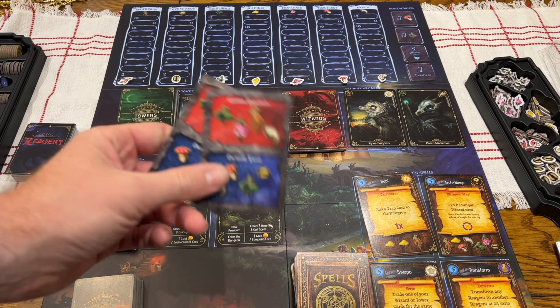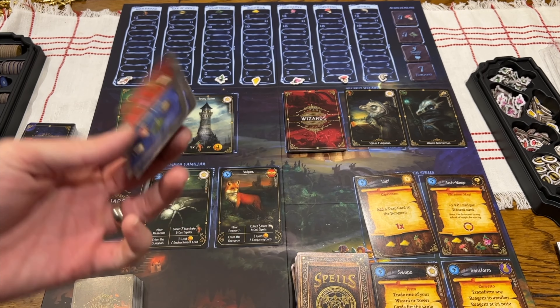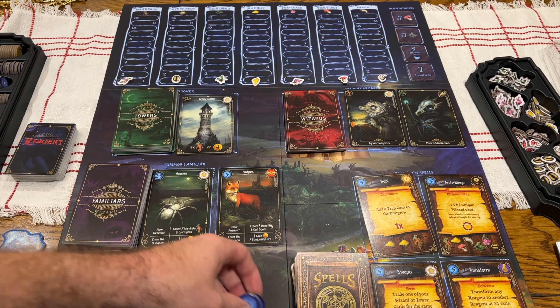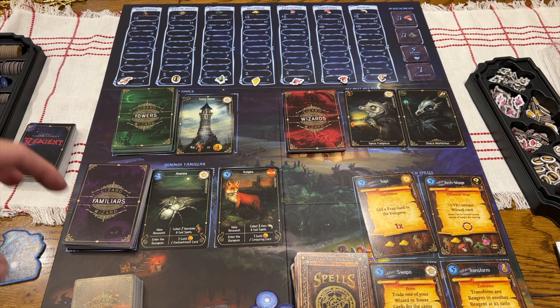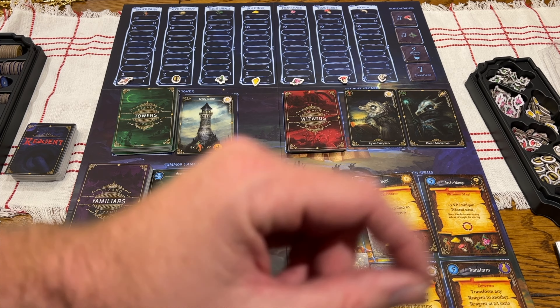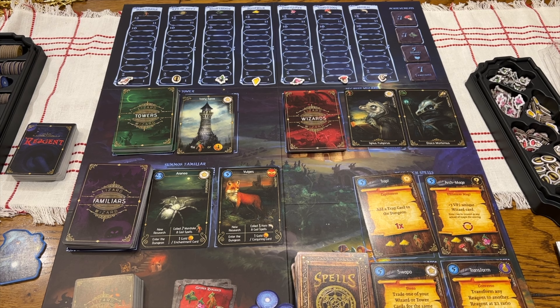So this is Lizard Wizard's setup. Everybody gets two cards here — these are the reagent cards. 20 mana is what you start with; this is your currency in the game. If you've ever played Raccoon Tycoon, all of this is going to sound familiar, except for a few parts. Mostly you had buildings up there, but forget about that if you haven't played it — it's irrelevant. Right now we're going to dive into the things you can do on your turn in Lizard Wizard, because there are a few differences.